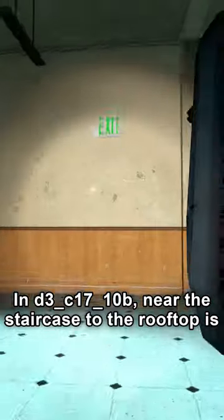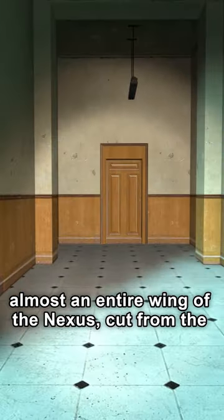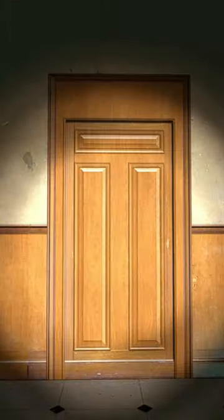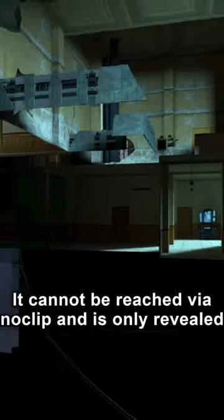In D3C1710B, near the staircase to the rooftop, is almost an entire wing of the Nexus cut from the game. It cannot be reached via noclip and is only revealed through Hammer.